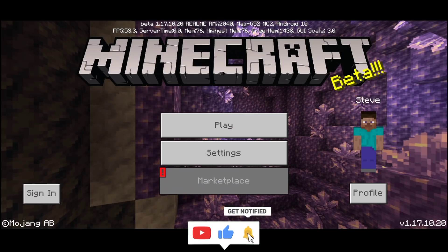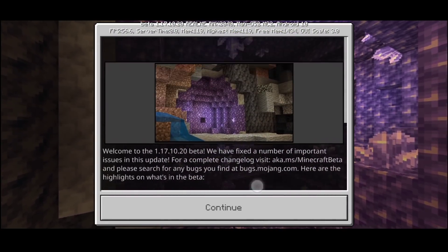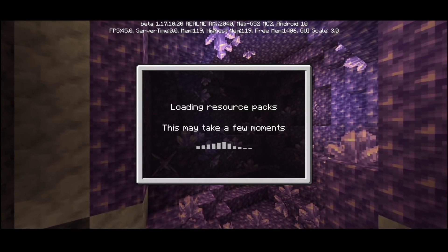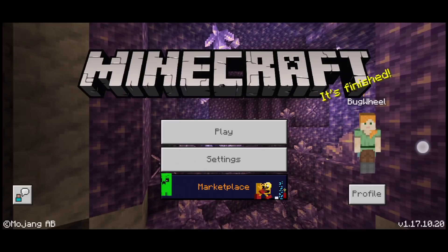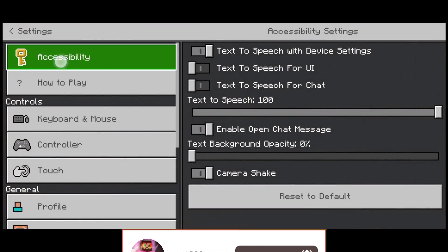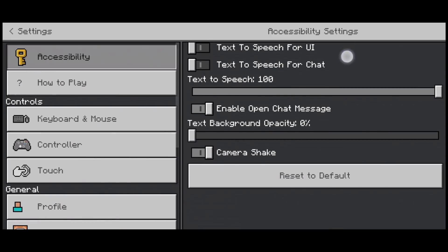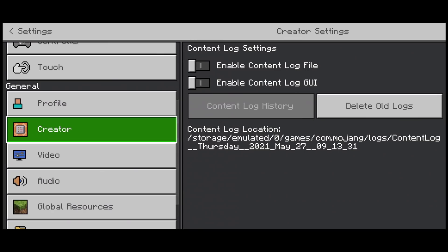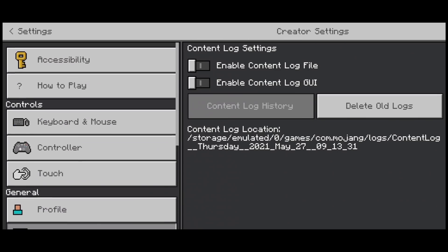There are many things added and bugs have also been fixed. If you don't have this version, just check it out. There will be a new option — a lot of new options. And if you go down to the creator, there will also be two options added.